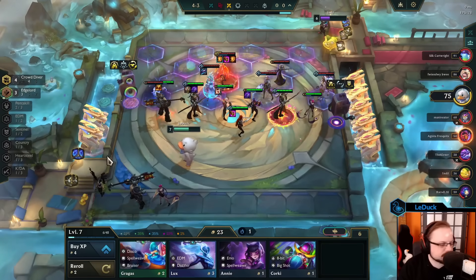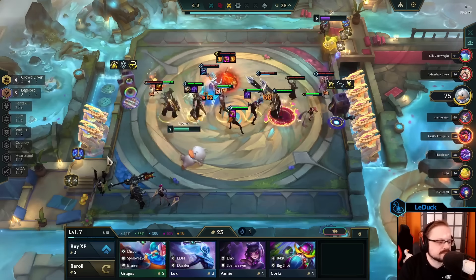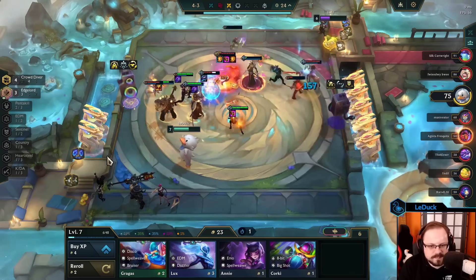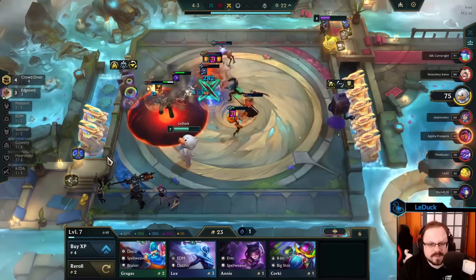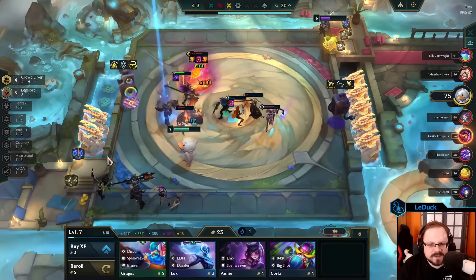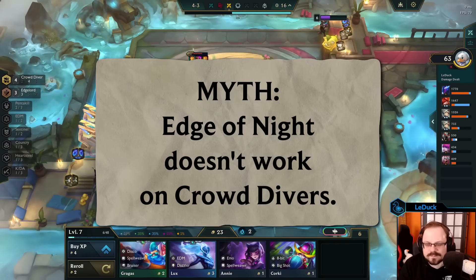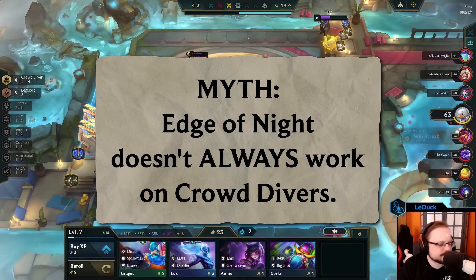The reason for this interaction is likely what is causing crowddivers to jump early. If they are hit by an attack that would drop their HP to zero, the crowddiver jump will take priority over Edge of Night the same way Zhonya's would take priority. It is possible that my guess here is wrong and the reason behind it is something else, but I still think the myth is confirmed if we just make a tiny change to it.